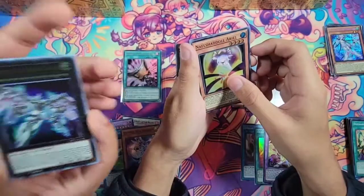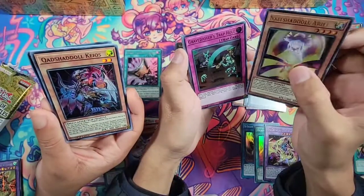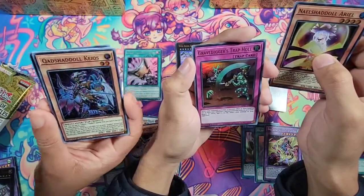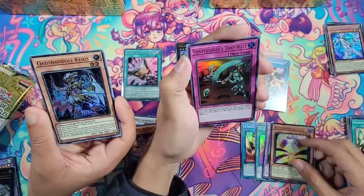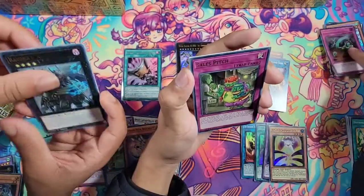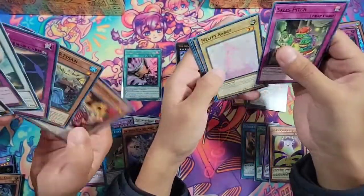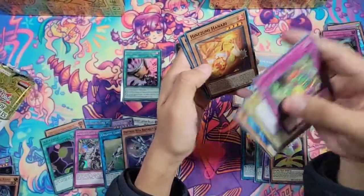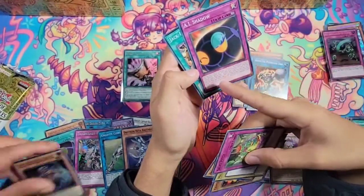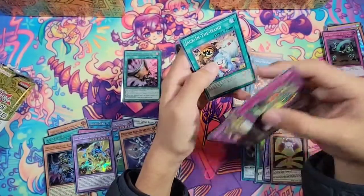I see spell - oh, Gravedigger's Trap Hole. That's not bad actually - if you use it in like a trap trick, that is not bad. That card used to be like 25 bucks for a secret. And Raider's Knight sales pitch - I'm selling you, give me all your cards for free. I like that he jumps. I don't like his eyelashes - too real.